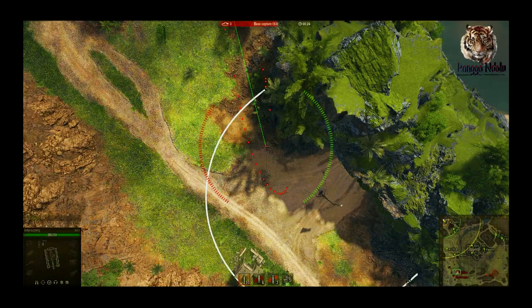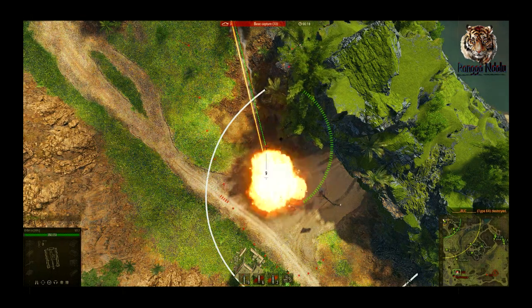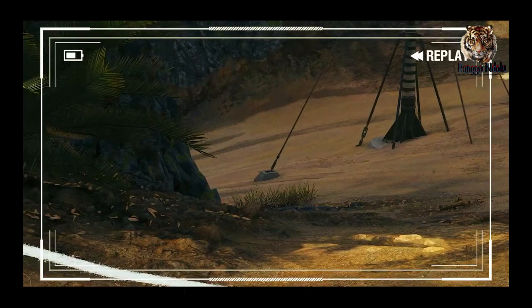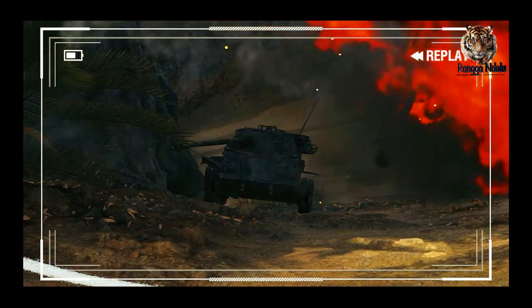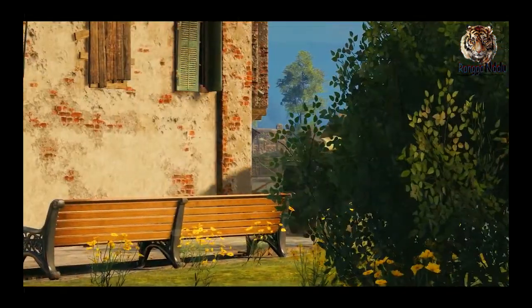Let's kick off our top 10 best shots with this SPG, who is frantically trying to stop the opposing team from capturing its base. Sometimes, even a shot in the dark is enough to sink your enemies, something this poor unsuspecting Type 64 just learned the hard way. Without even being spotted, it goes down in flames with one quick shot.